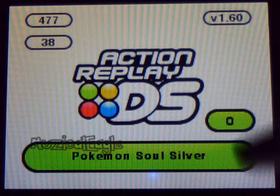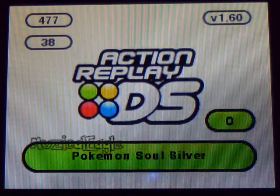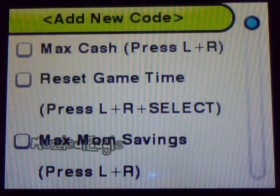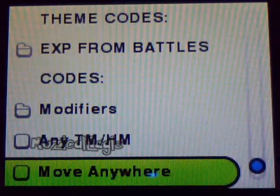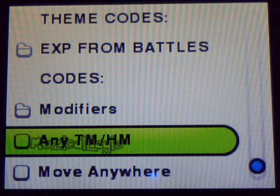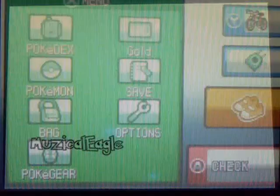So we're back to the front screen again with our Action Replay DS or DSi, whatever you guys have. We're going to hit the star down below and scroll all the way down until we hit this cheat. We're just going to check that and start it up.